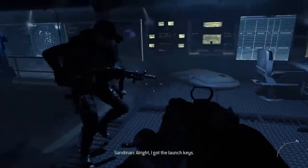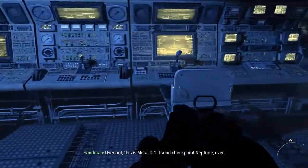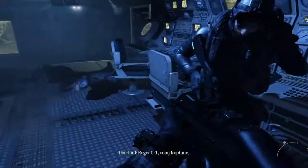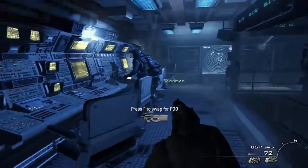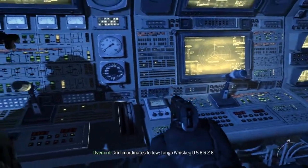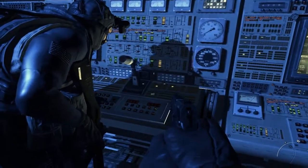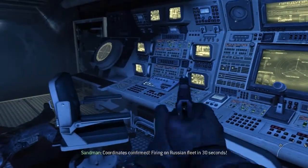Area secure. I got the launch keys. Overlord, this is Metal-01. I send checkpoint Neptune. Over. Roger-01, copy Neptune. I have the missile key and I'm accessing the launch codes now. Grid coordinates follow: Tango, Whiskey, 0-5-6-6-2-8. Coordinates confirmed. Firing on Russian fleet in 30 seconds.